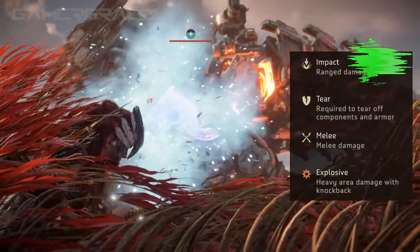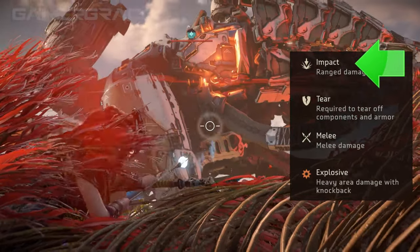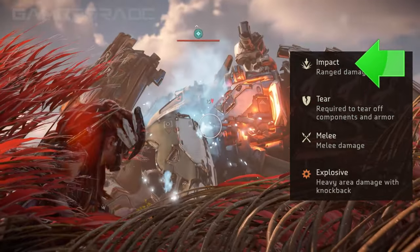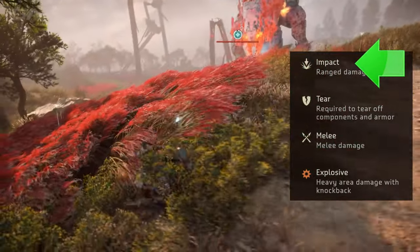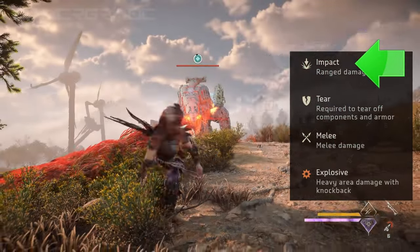Impact Damage, represented by a downward arrow icon, refers to the common baseline damage for most ranged weapons in the game. Impact Damage primarily reduces enemies' health as well as destroying machine components.